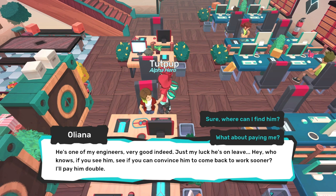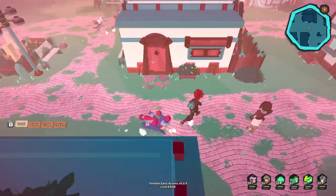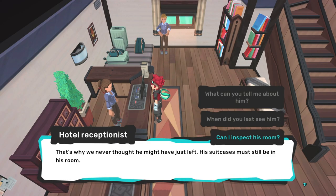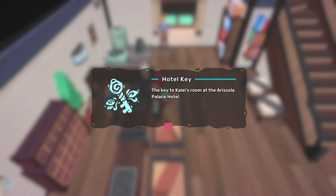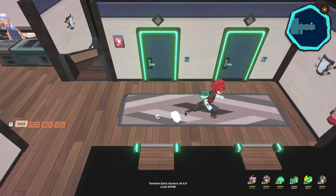Her only clue was that he was heading to Deniz and suggested we check out the hotels there. Head back to Deniz and immediately go to the Arisola Palace, a hotel due north as soon as you leave the airship terminal. Speak with the hotel receptionist and ask to inspect his room, since he has apparently been missing. Carlos can't take the case, so of course it's up to you.